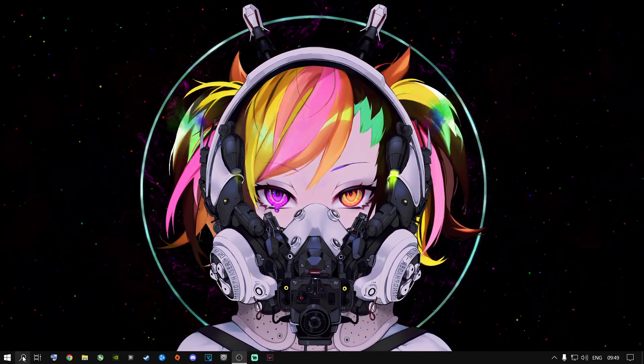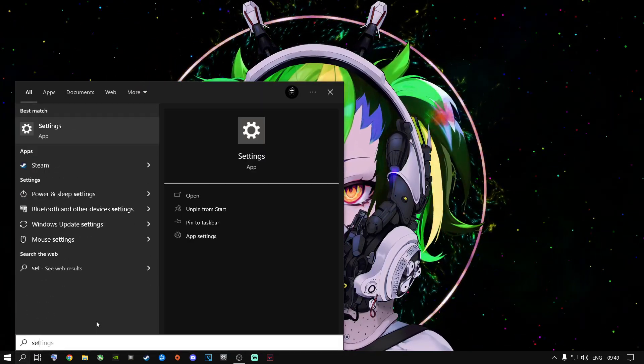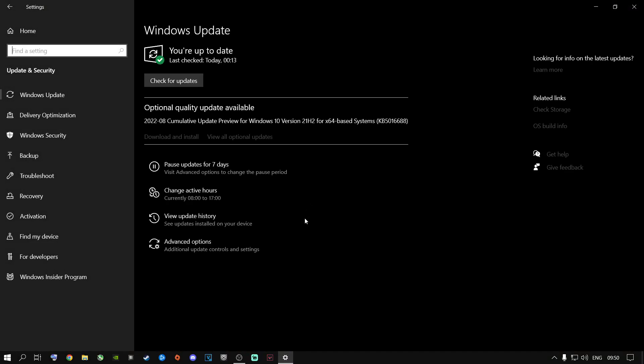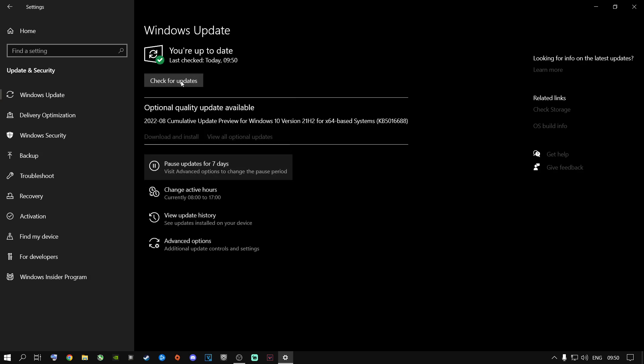The first thing I highly recommend is go to the start button or search button and type in Settings, press enter. Go to Update and Security and make sure your Windows is up to date on a regular basis. If you see it says Download and Install, go ahead and do that. I highly recommend installing it and always checking for updates — maybe every time you go on your PC before you play the game.